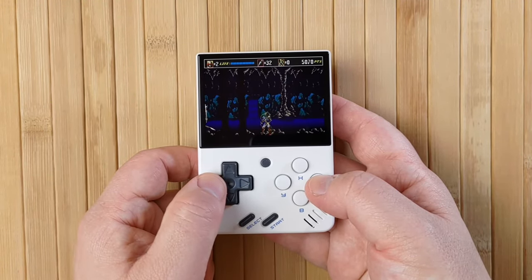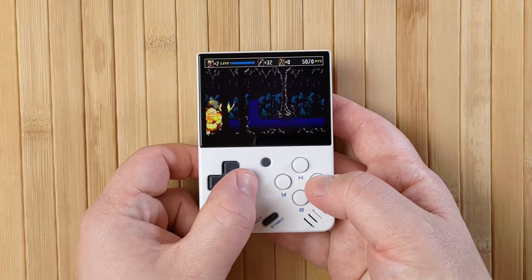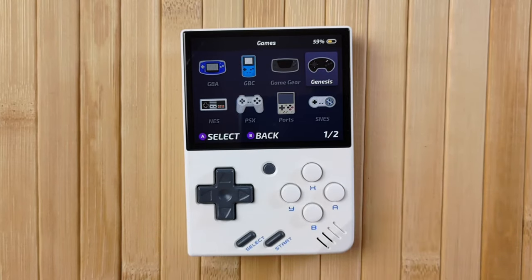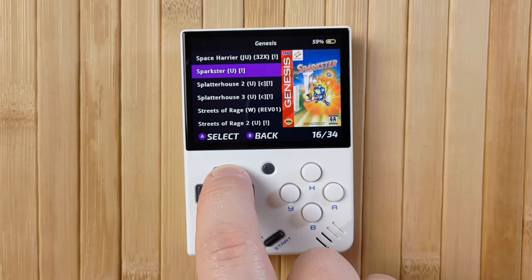So, if you want to speed through a JRPG or bullet curtain your enemies, this is the video for you. Alrighty, let's get to it! This tutorial expects that you're on Onion OS. I recommend being on at least version 4, but I'm almost certain it will work the same on previous versions too.